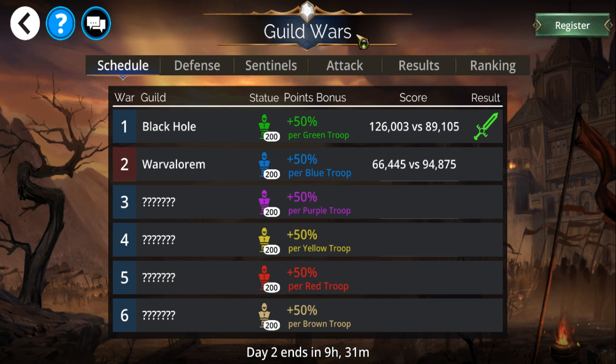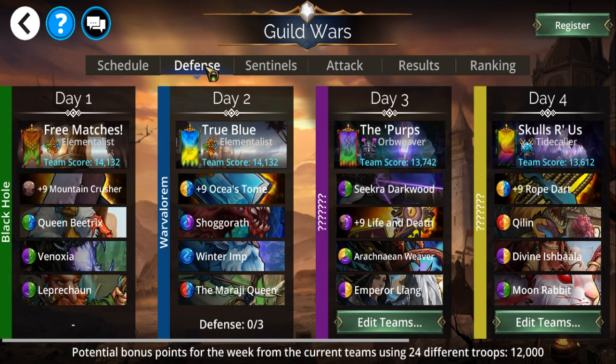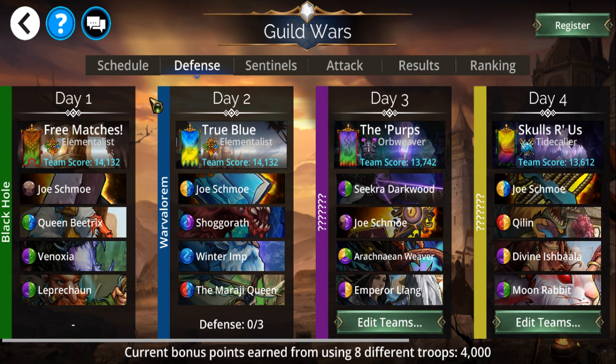As the name implies, in Guild Wars you're taking on other guilds. Today it was the War Valorem guild, and I still have to wait for the results to come in. This is a PvP-type mini game where you have both attack and defense. It's a points-based game, so winning battles is important, but you also have to win the games with style.